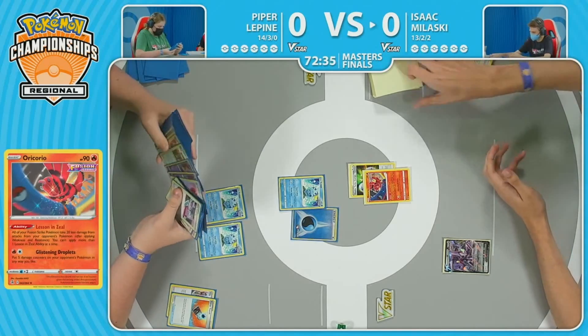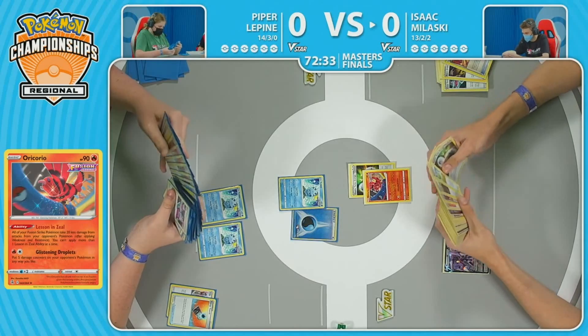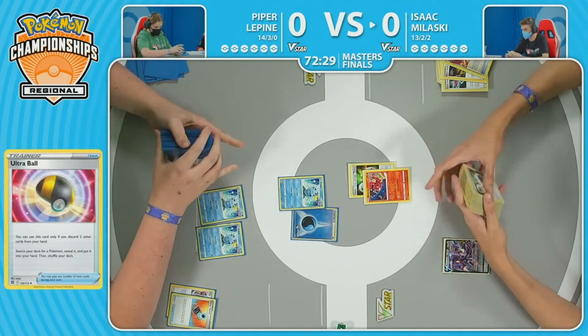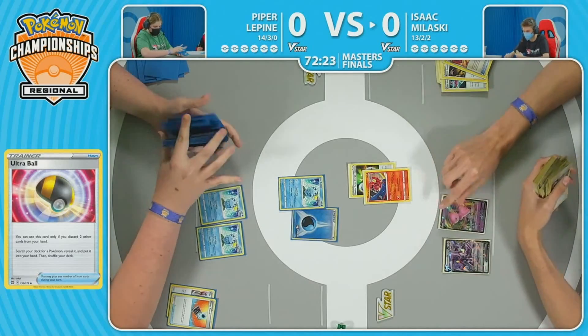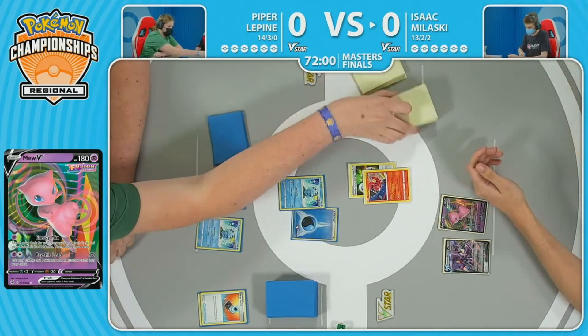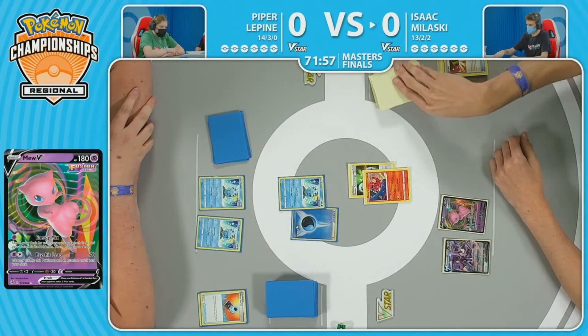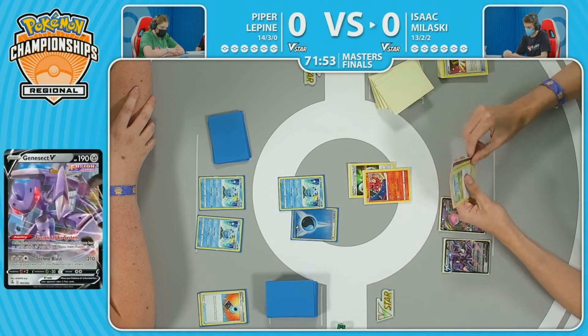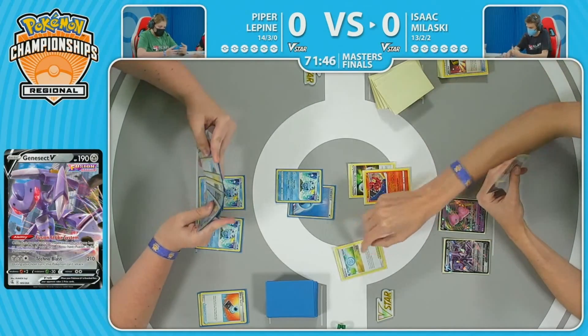We are back over to Isaac with the Aura Coria. What a top deck there. That Ultra Ball makes Isaac's hand actually playable, maybe for one, if the top deck was playable. The Ultra Ball lets him thin the hand out. Neither player really exploding into this game just yet. There's the Fusion Strike system for another MU-V, a Pokestop, and another Ultra Ball.